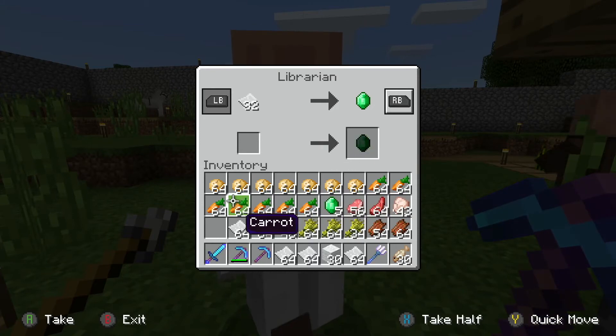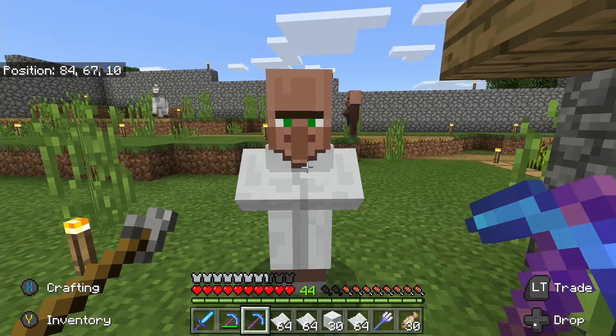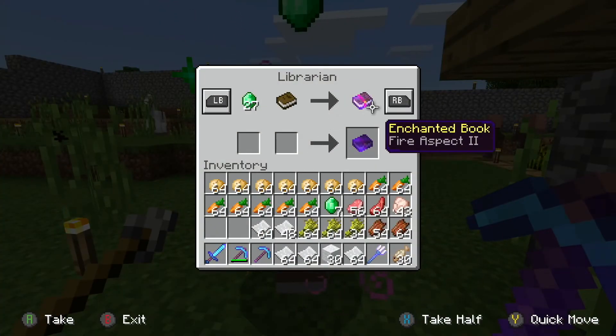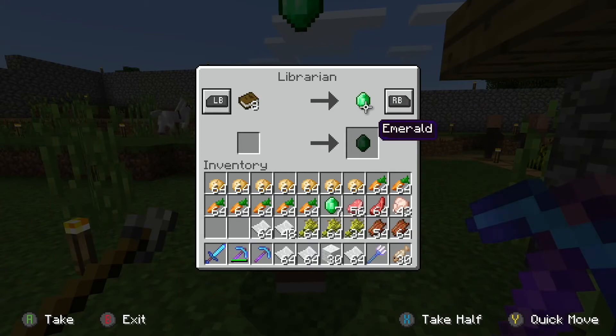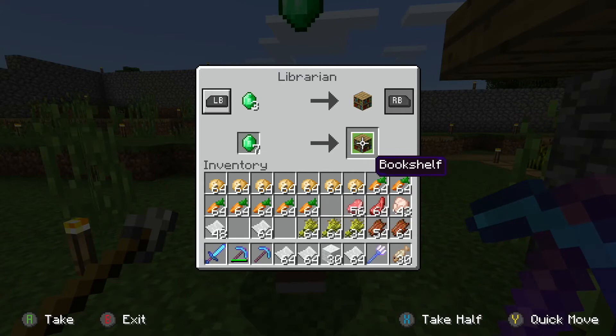Oh yeah, now you'll sell us Fire Aspect 2, an emerald, a compass — here's what we want because this will unlock more trades.